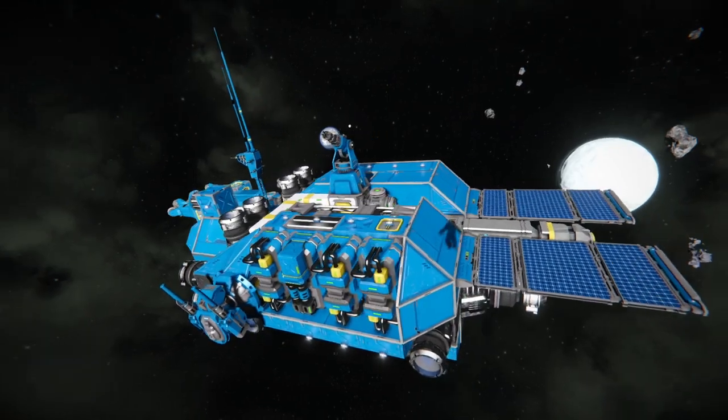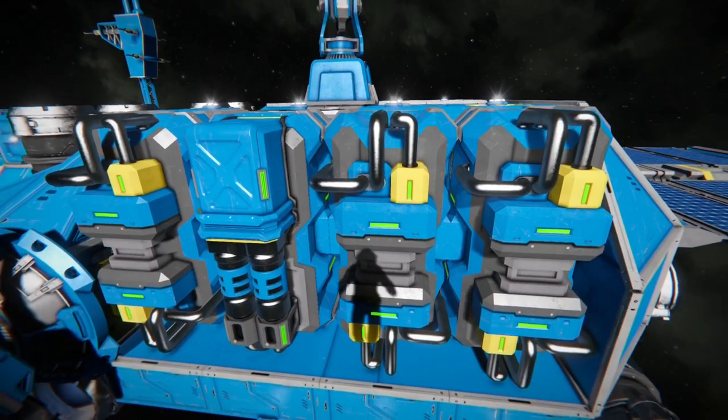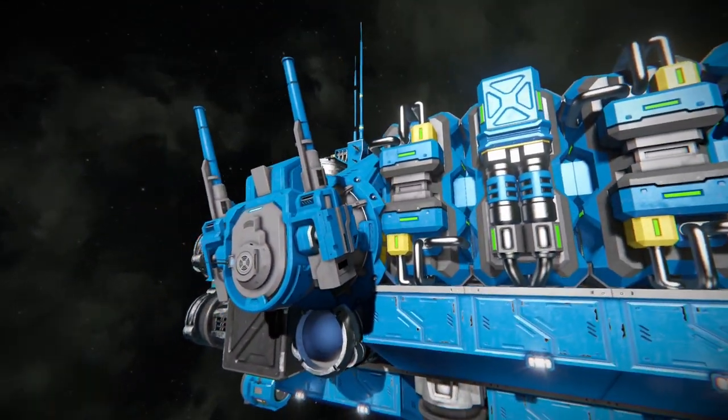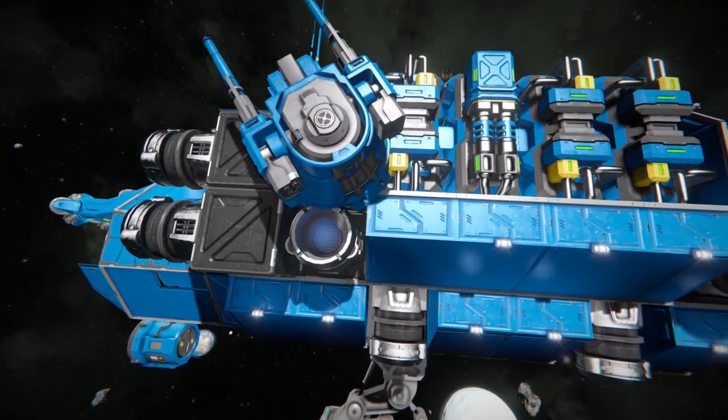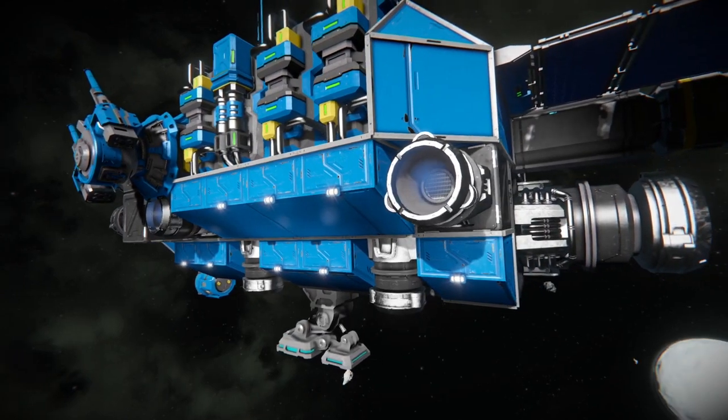We added a refinery earlier and a few solar panels that I've added on since then. On the refinery, we have one yield mod and three speed modules, just because I'm breaking down a lot of tough ore. You have some uranium in there, platinum, and still a little bit of cobalt left.